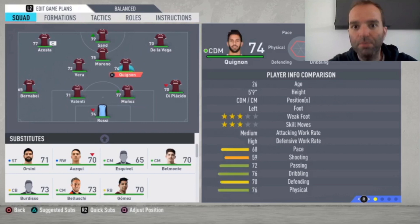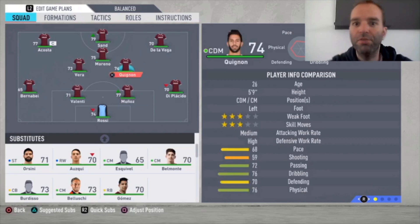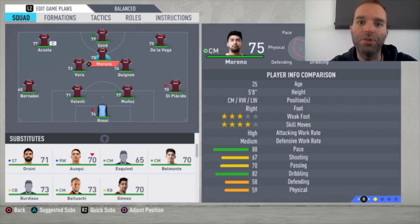The most defensive midfielder is Quignon — I'm not sure how to say his name — with 68 pace, which isn't much, but for a CDM that's fine. Then we have Vera as our central midfielder with 84 pace, which is excellent for a 73-rated center mid. He can play as a CAM or left winger, but as a central midfielder his runs are really wonderful — similar to Moreno — and he's really useful when attacking.